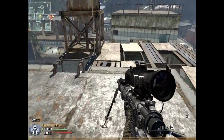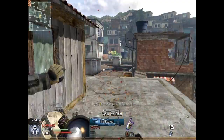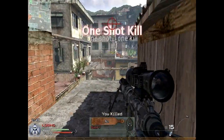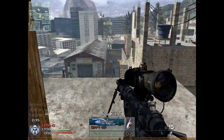Claymores for sniping — especially in Free For All — are a necessity. You can't go without one; it's your perfect companion. You can watch your back no matter what, and my back being that doorway over there, which they can sneak up through and just kill me.